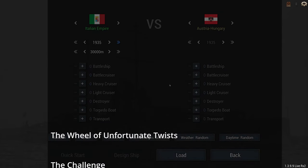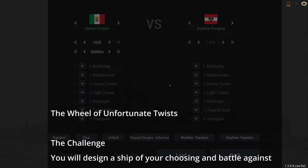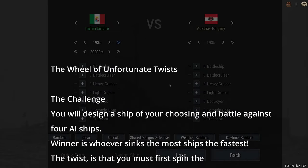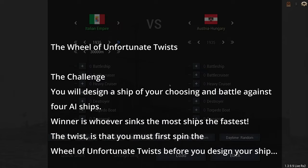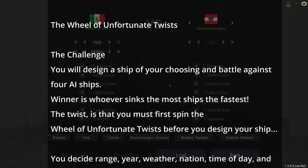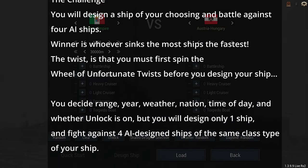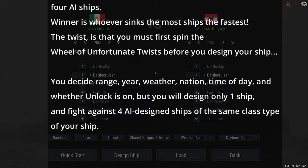I get to decide range, year, weather, nation, time of day, and if unlock is on, but I'll only design one ship and fight against four AI-designed ships of the same class and type. So I'm going to go with a 1930s Italian battlecruiser, and that means the Austro-Hungarians are going to get four battlecruisers.